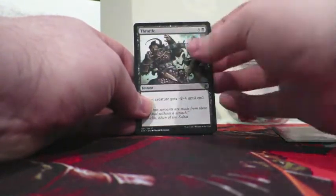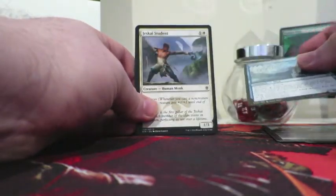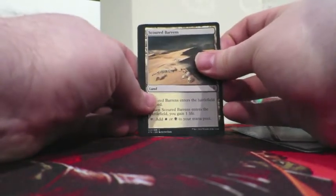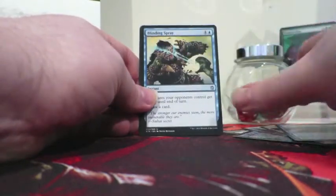Valley Dasher, Throttle, Monastery Flock, Jeskai Student. Nice little land there. Treasure Cruise — draws cards, not bad.